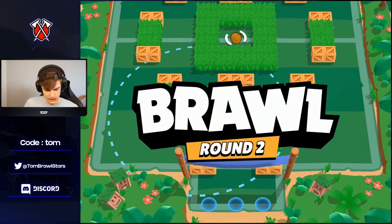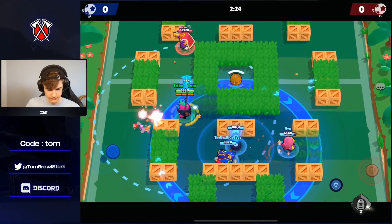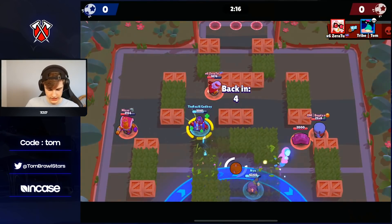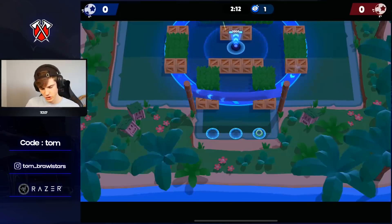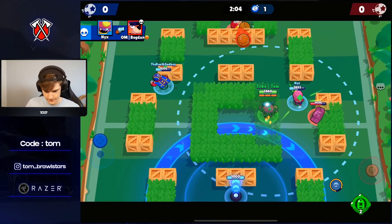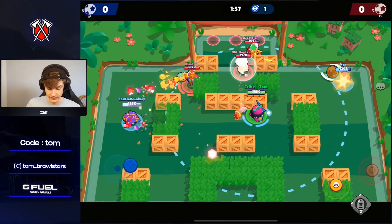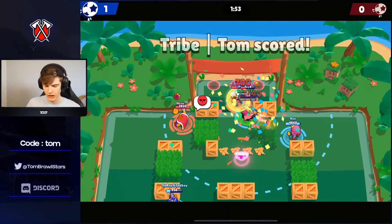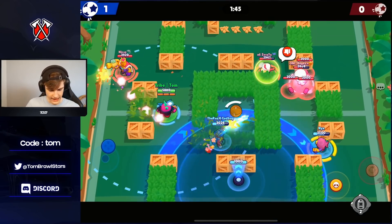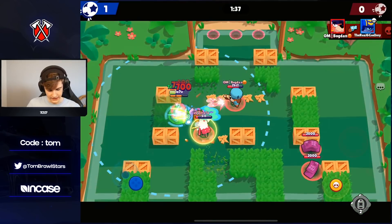Jumping into this next game — we're going to be up against a Riko. We decided to just pop our gadget this time. We should have done it against the wall. I was trying to get my super a little bit easier. Just going to push this Niso. We've got a really good comp — Stu and Gene, so solid. They picked Bell first and Bell's probably the best brawler here. We're just about to get the stun. Also you're going to get your super if you sit here while they're respawning. We got a couple shots off, which means we're going to get our super back instantly.